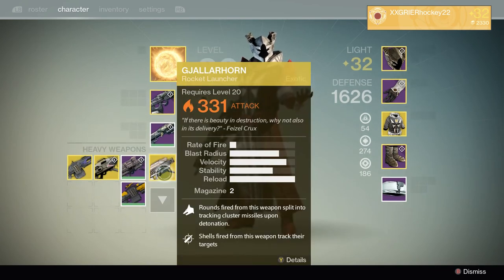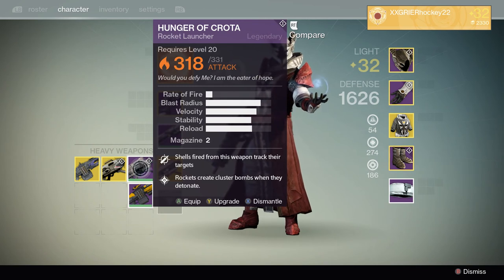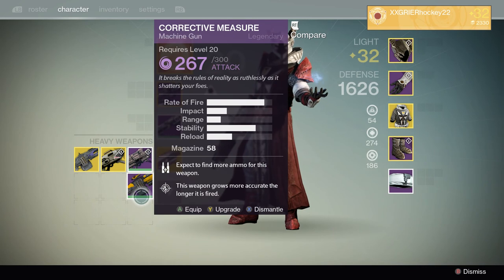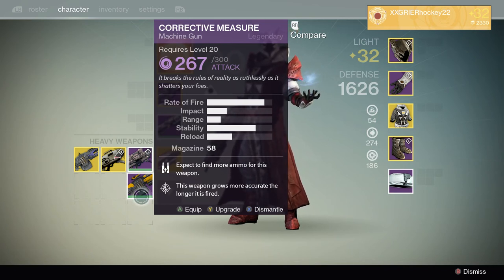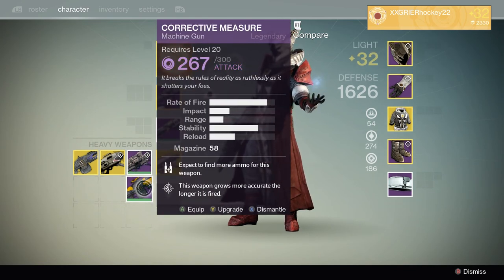Moving on to heavy weapons — the Gjallarhorn, easily in my opinion the best weapon in the game. I'm always using the Gjallarhorn fighting Crota, casual play, anything. If I'm not using it and I'm using the Ice Breaker, I will use Hunger of Crota because it's kind of like a mini Gjallarhorn — not as good, but still great. For PvP, I will use a Corrective Measure. Heavy machine guns are better than rocket launchers in PvP because you kill fast with a bigger mag. Rocket launchers can kill a lot at once but you only get like four shots.